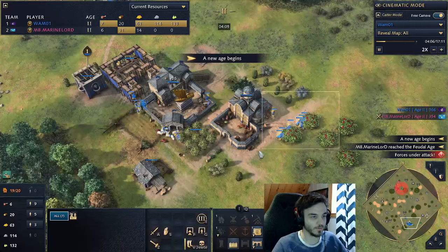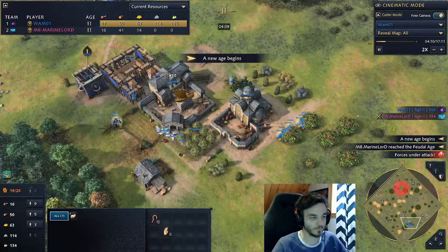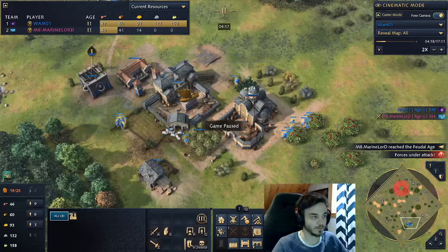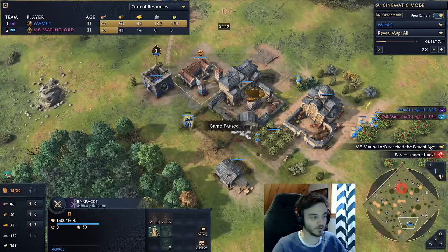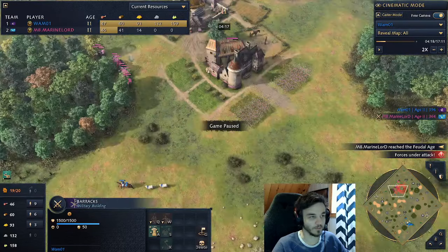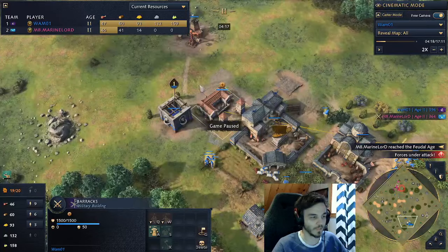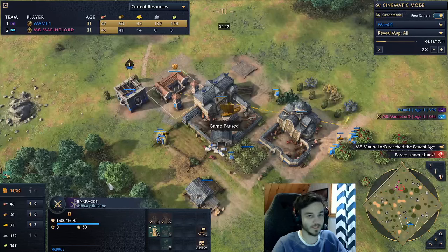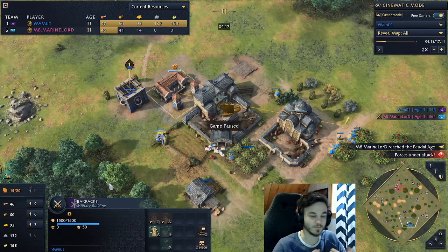You start immediately with all your food villagers on berries, obviously. When you get to the second age, Barracks is standard because they work so well with the Javelins — even if your opponent doesn't necessarily go Horseman, but I'm playing against French so that's a given. You also want to start with a lot of people on wood because you need your Barracks and your Mercenary House immediately, or as fast as possible.